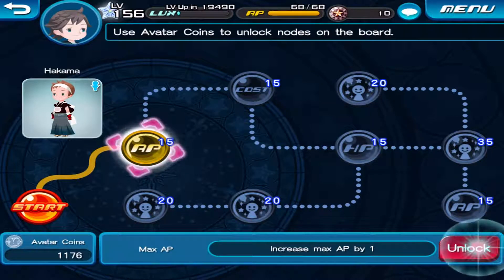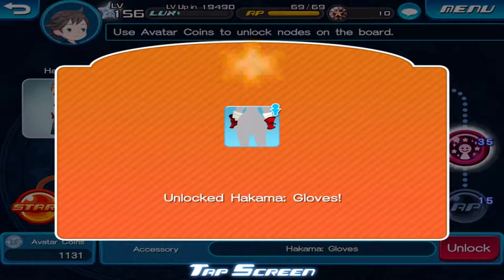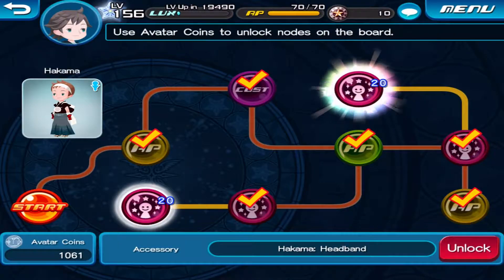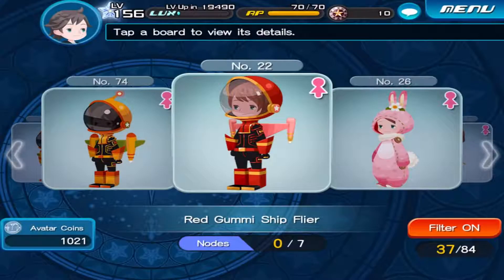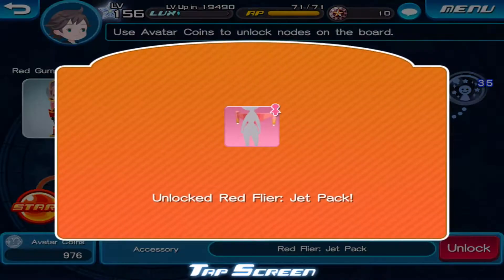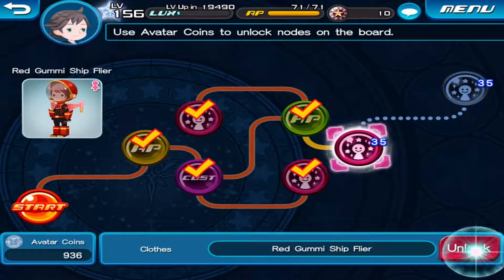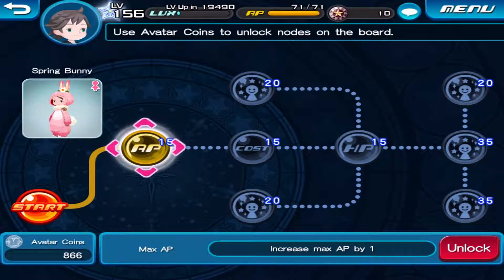Come over here, unlock that. Maybe I just might as well see if I can unlock everything at this point that I've currently got access to. Might as well — get these out of the way before I start farming to get my Lux level up more to unlock more outfits and everything. All right, got that taken care of. Now let's take care of the little bunny outfit.